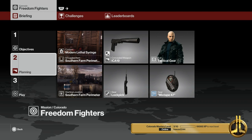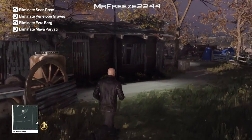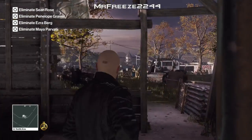Welcome to the Silent Assassin suit only walkthrough of Colorado on Professional difficulty. My name is MrFreeze2244. For this one I'm going to bring along our lockpick, a mixtape 47 or your audio distraction device, whichever you want to choose, your default pistol, and I'm going to have a lethal syringe stored in the southern farmhouse. From the very start we're going to go grab that syringe, just climbing through this window.